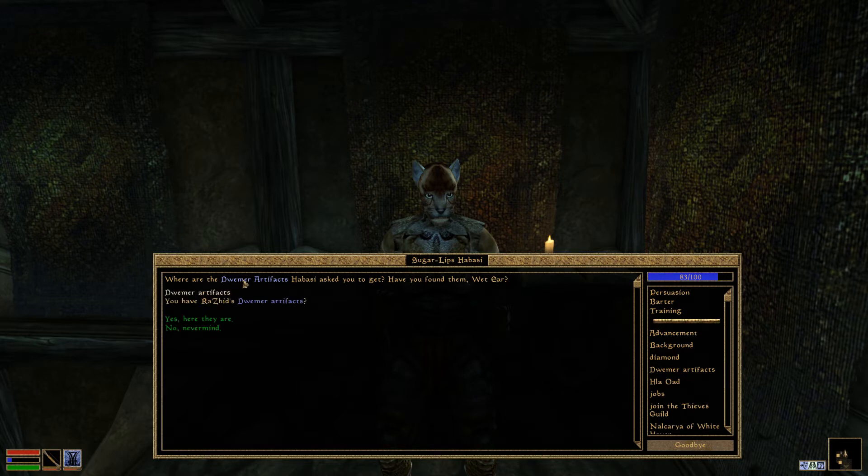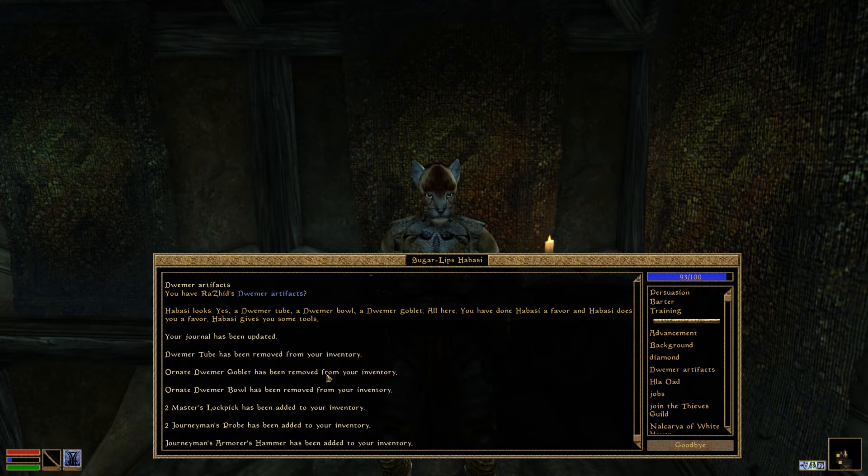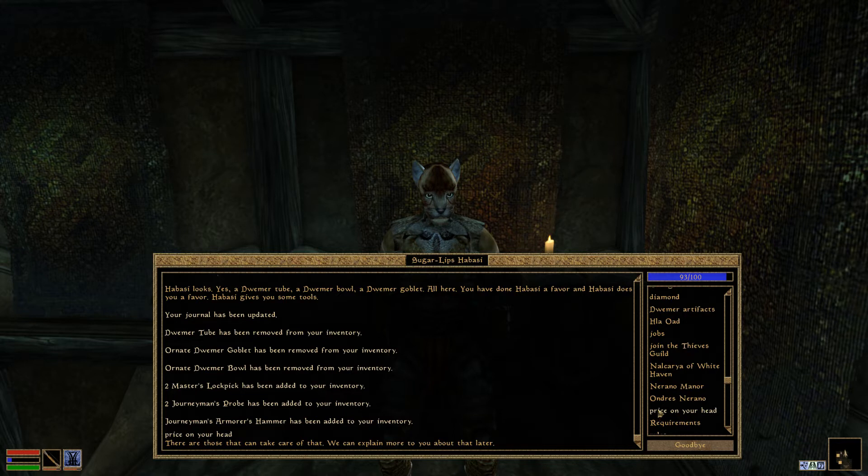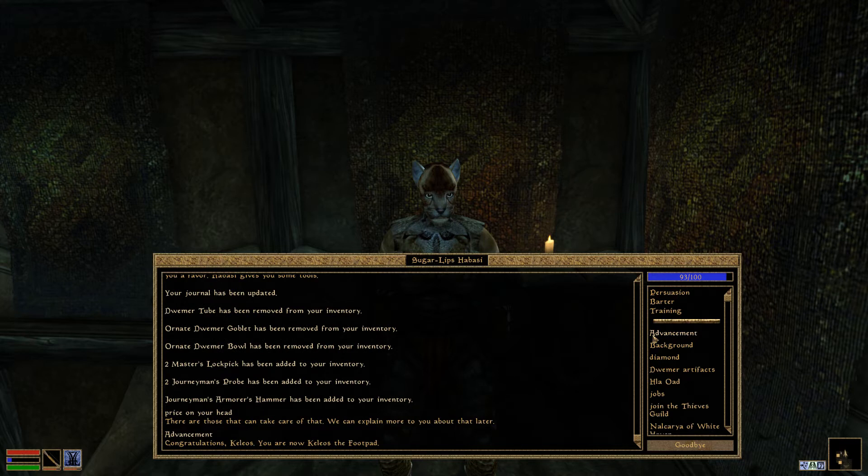I have found them — here they are. The tube, goblet, and bowl have been removed and we got two Master Lockpicks, Journeyman Probes, and a Journeyman Armorer's Hammer. The hammer looks interesting. I got advancement — I am now a Footpad! But I still have a price on my head.